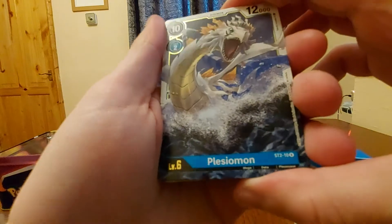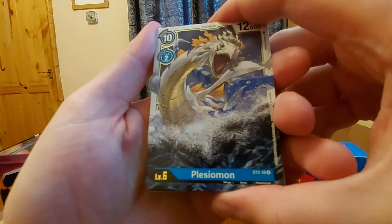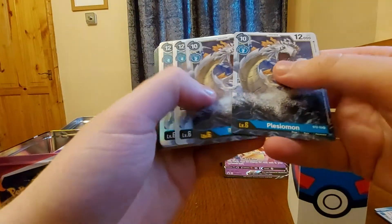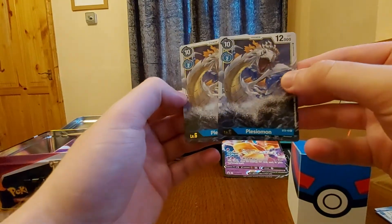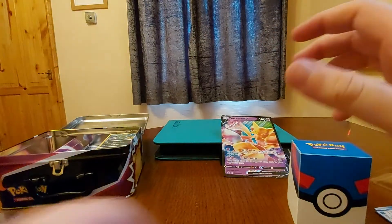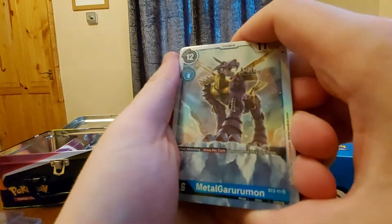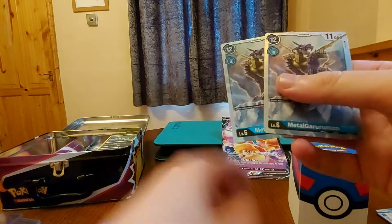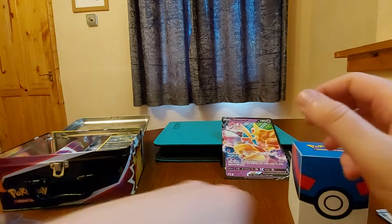We got our next rare — Plesiomon. Look how nice that is. That's like our Phoenix one that we got in the red structure. Level six, beautiful. And we get two of them. They have really nice artwork. Then look at that super rare — the MetalGarurumon. Look at that, beautiful. We get two of them — really nice, just that nice shine.